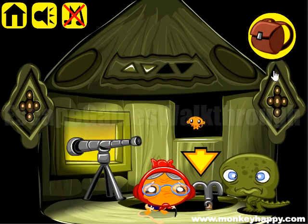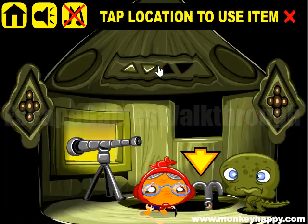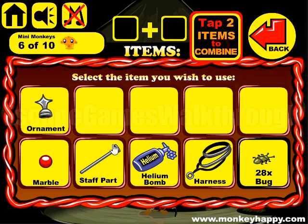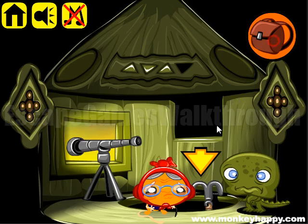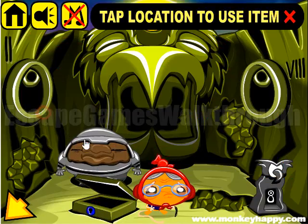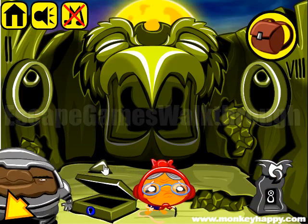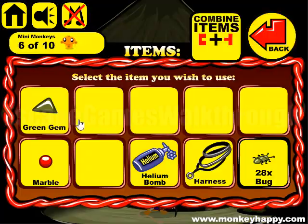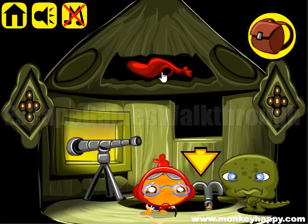Inside there are a lot of items. We have a green gem to put here, and we also have two parts of the staff, so we can assemble them and give the staff to this warrior. He gave us one more red gem — we now have four of them, so we can put them here.